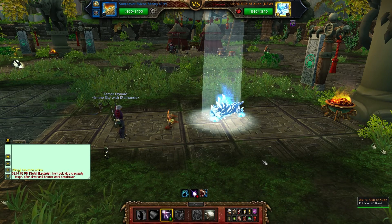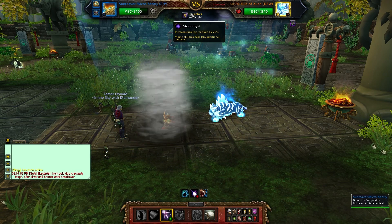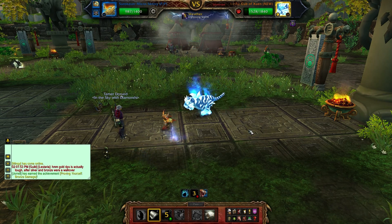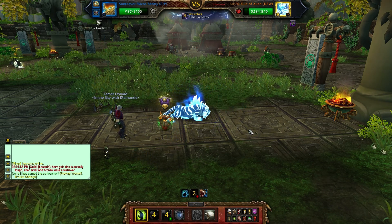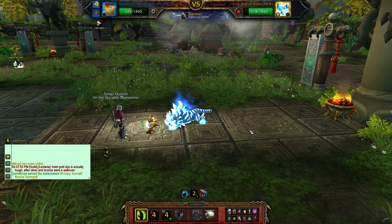He is definitely a must-get for all you pet collectors out there. For this fight, you want to watch out — you don't want him to have the moonlight ability up at all, because his spirit claw attack will hit you 100% of the time. Without the moonlight ability it will only have an 80% hit chance, so watch out for that.